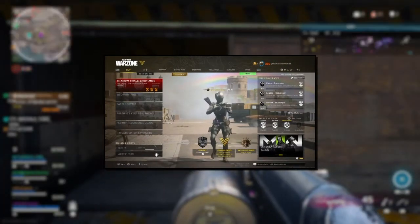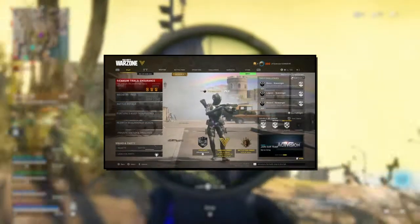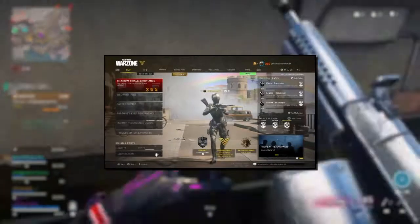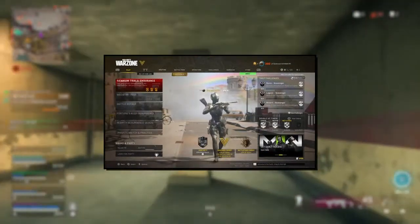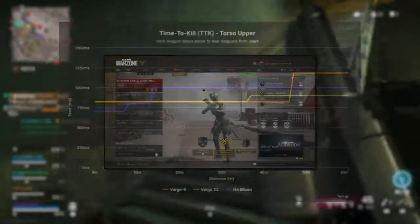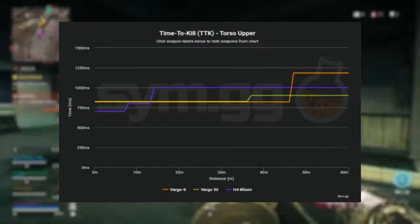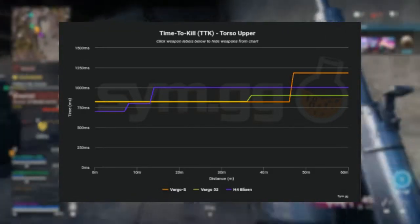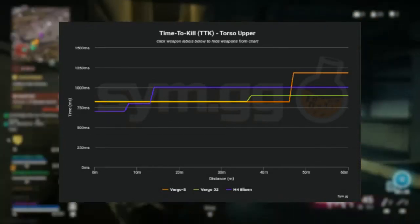I compared the Vargo-S to the Vargo-52, its Cold War counterpart, and the ACE4 Blixen, which is one of the best close-range meta SMGs currently inside of Warzone, just to see how the Vargo-S actually stacks up. I was surprised to see how well this gun performs. When compared to the Vargo-52, the Vargo-S has the fastest time to kill all the way up until 45m — so it's still a very good, viable AR choice. And when compared to the H4 Blixen, it doesn't compete at 1–14m, but once that 14m hit, the Blixen has a huge damage drop-off and the Vargo-S can actually compete against that gun.